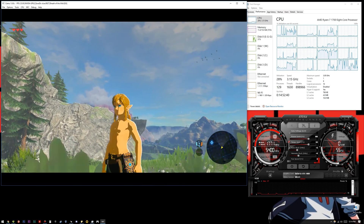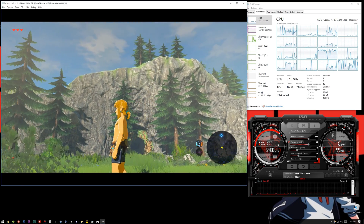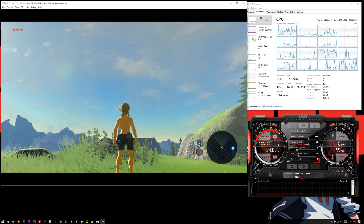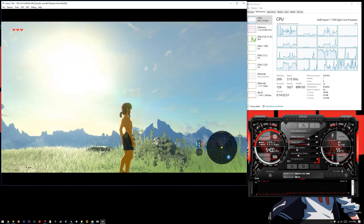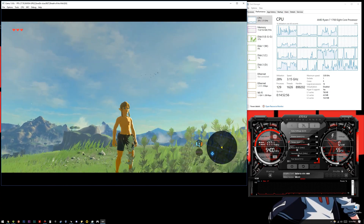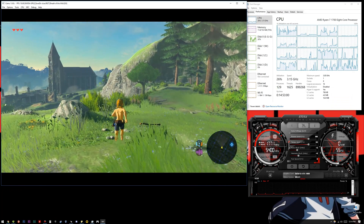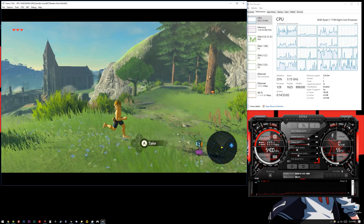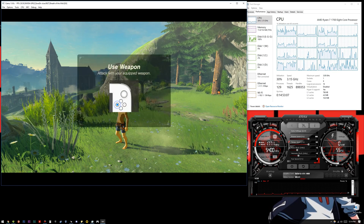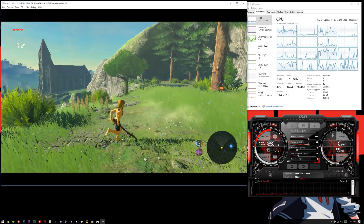Greetings Ghouls and Ghosts and welcome back to Gothic Tech, my name is Raven. Tonight we are taking another look at Zelda Breath of the Wild, but this time I'm not using my old 2600k — I'm using my new Ryzen 1700 8-core. If you remember last time I played this game it was laggy, running around 9 to 10 frames per second, and this time with the new CPU it's doing a lot better.